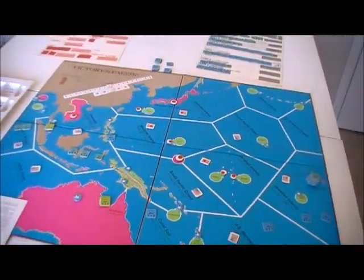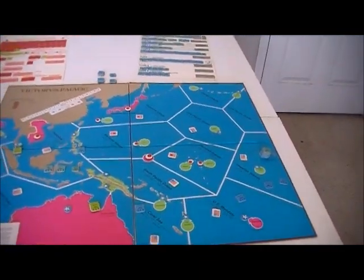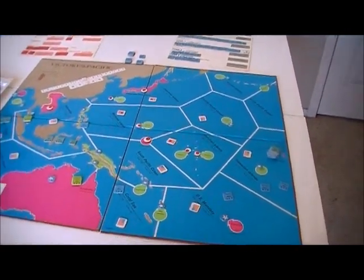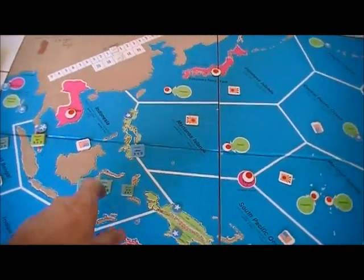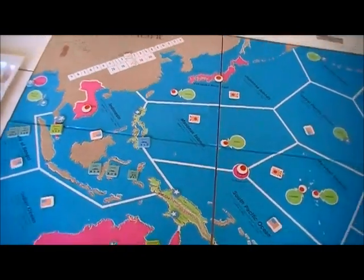Ships can only move two areas if they're trying to patrol. If they have to move to a second area, they have to do something known as a speed test. What a speed test is: you roll a die and you have to get less than the speed value on the ship - the third number.